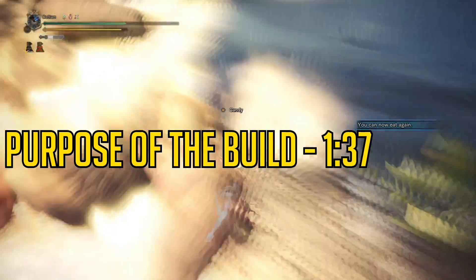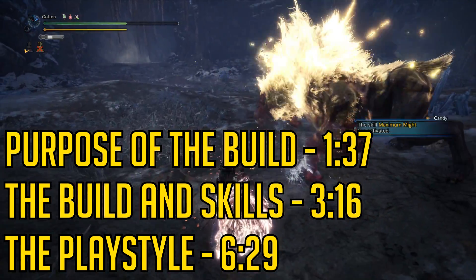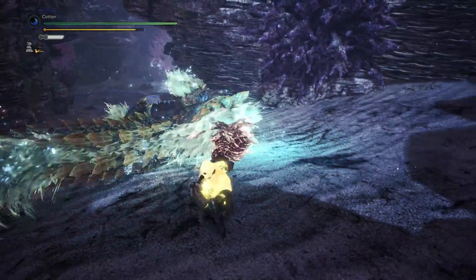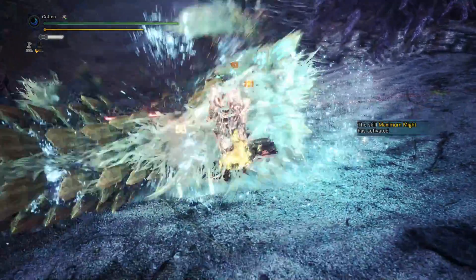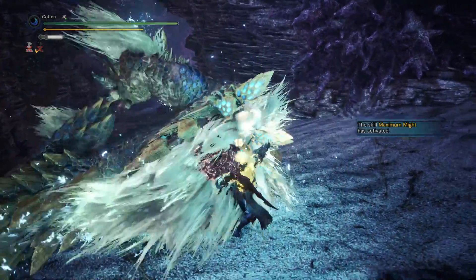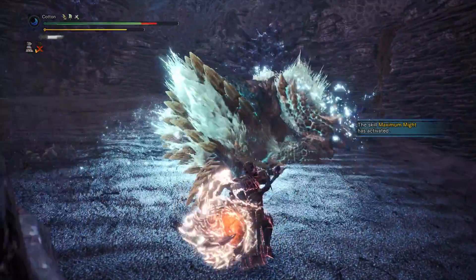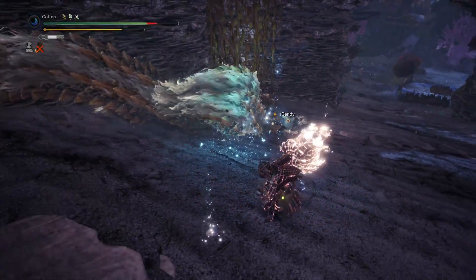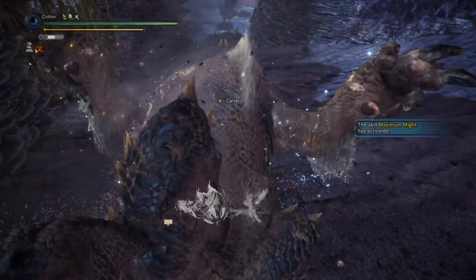Starting off with why this build exists: first off, there's the novelty of having three two-set bonuses — it's just fun to say, and personally I think it's really cool to do something like this in the game, and seeing it not just in an actual set, but in a proper, functional, offensively powerful set. It takes advantage of elements, which is not all that common to mess with for hammer, and you have one clear objective while using this set: spin.